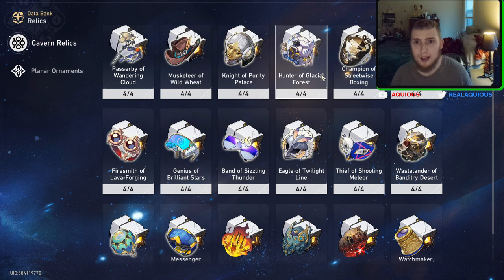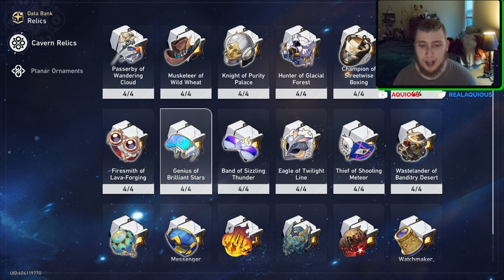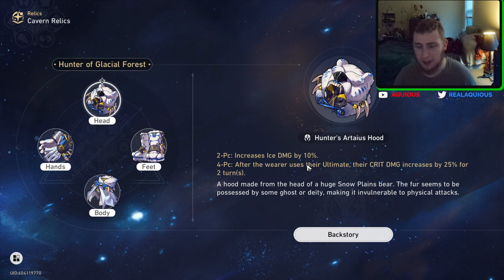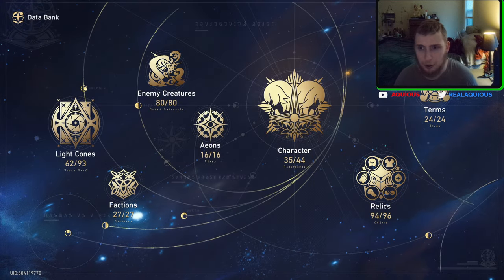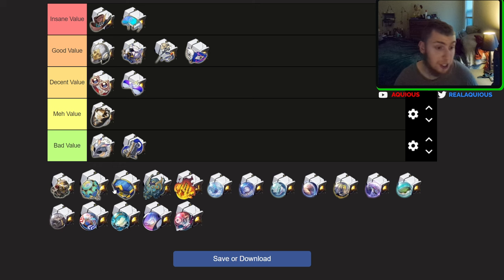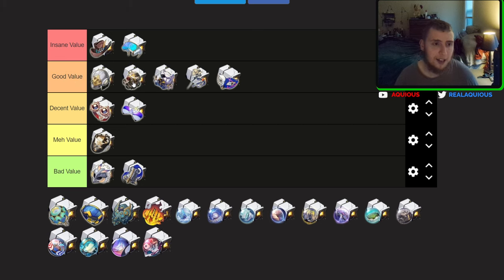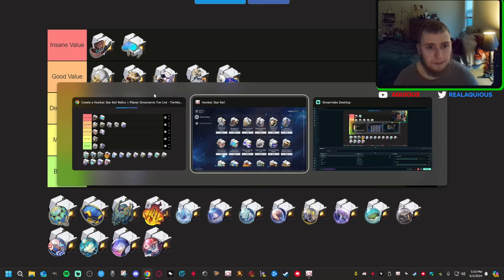I think this is actually a really good set. I think it's probably the best element set that isn't Quantum. I think it is better than the Glacial Forest set because that's only giving you 25% crit damage — no crit rate — and only after you use your ultimate for two turns. Of course, you could be using your ultimate every two turns if you have an energy regen rope or low energy cost, but I think this is right where I just put it — good value.